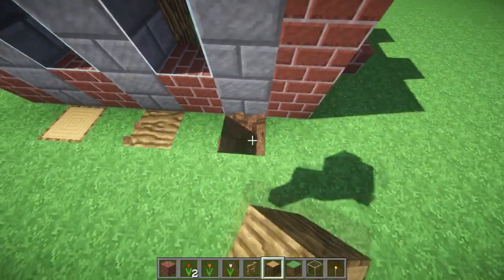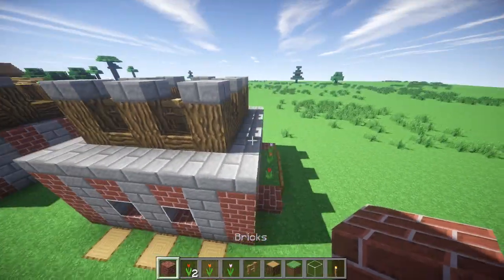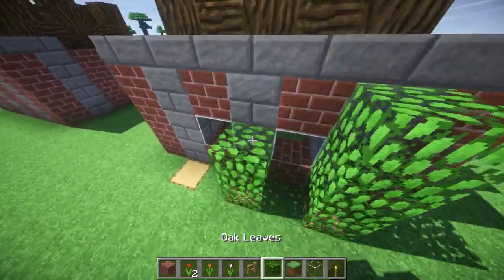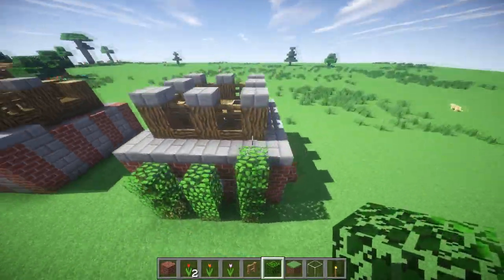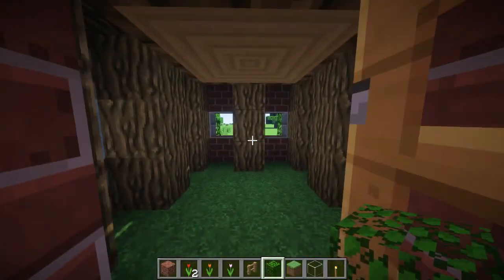We could just do some bushes here. We do one, two, three — one, two, three — one, two, three — maybe make one higher so it looks natural. On this side you can have two more windows, just go ahead and grab the glass. And yeah, I like that. So let's get on to the interior — grab those materials and come right back.